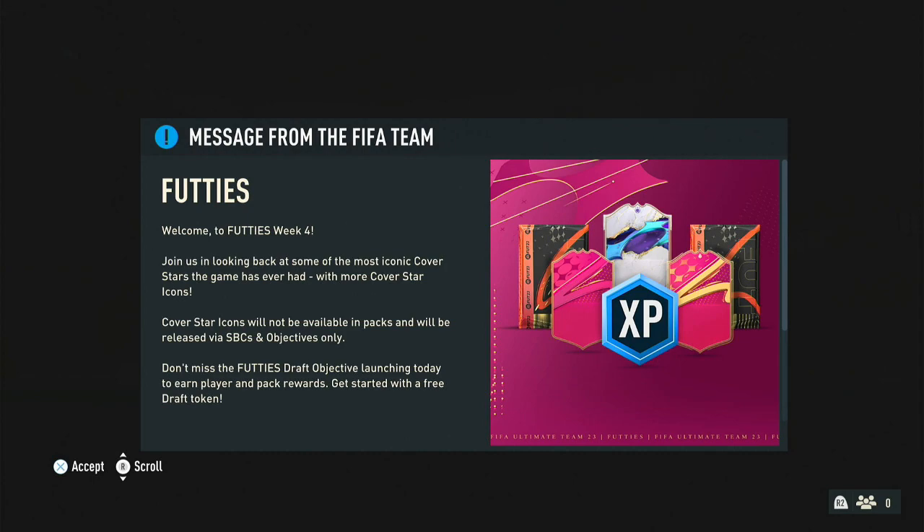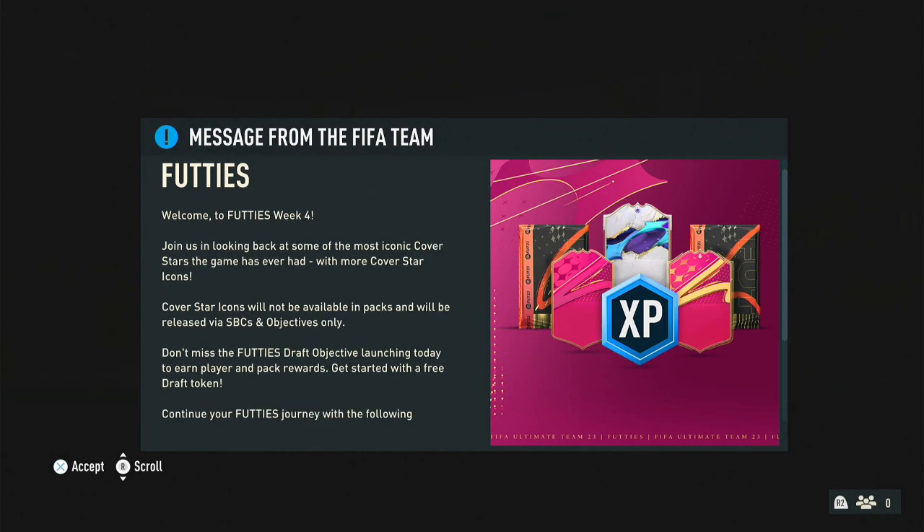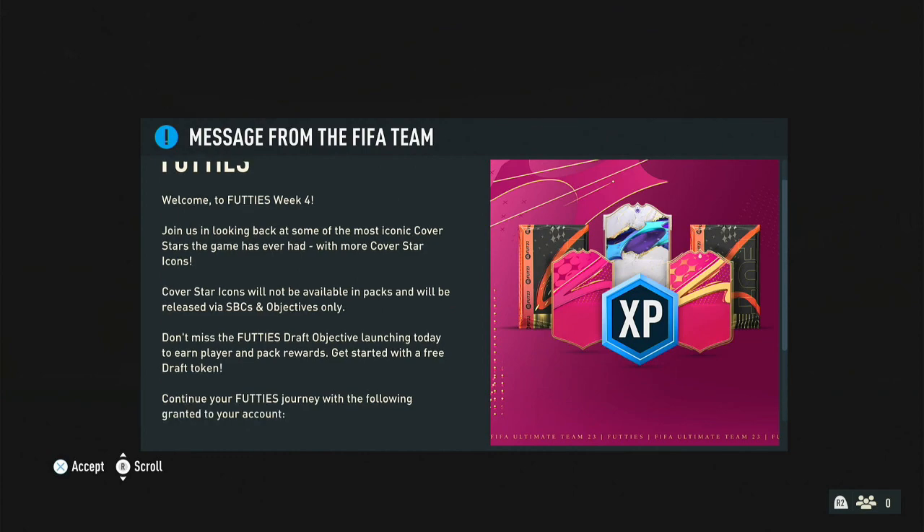Cover star icons will not be available in packs and will be released via SBCs and objectives. Don't miss the Foodies Draft Objective, launching today. There's Foodies Drafts - you can start with the Free Draft Token.